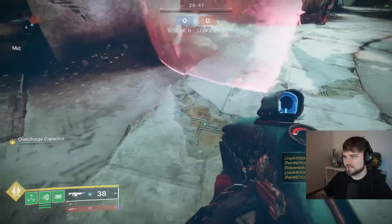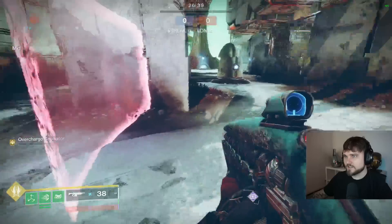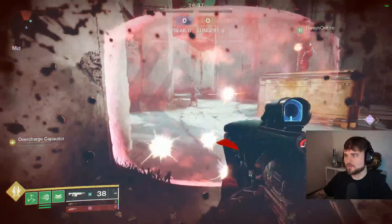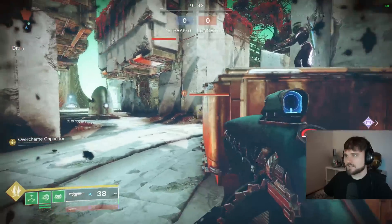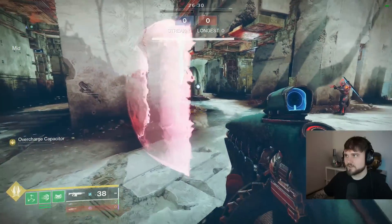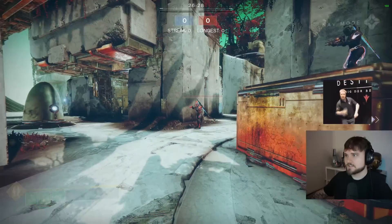At range it slows me down — notice how I've been slowed. Then obviously you know the normal titan wall effects, you walk through it. So this is great for cover inside Trials and stuff. If you have a teammate down and you need to revive them, you can throw the wall at them. It's pretty epic.